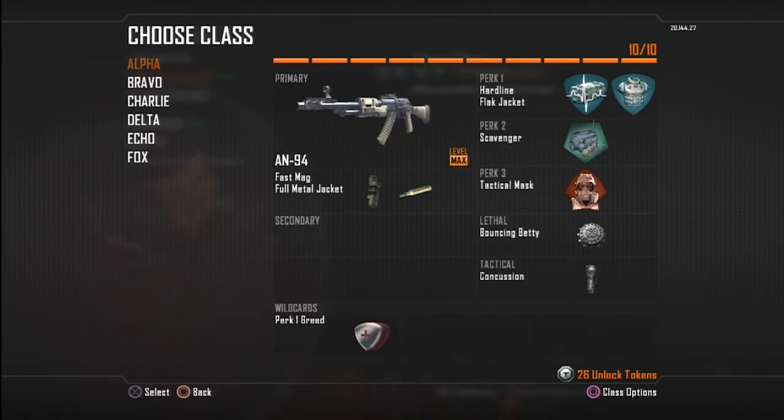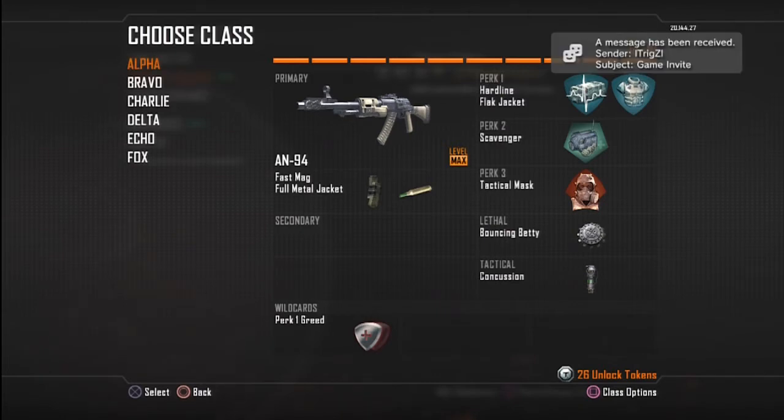The first one is the AN-94 — it's the last assault rifle you unlock. Don't pay attention too much to my perks and all that stuff because that really depends on what you like to run, but what I really suggest is running Flak Jacket and Tac Mask. It's kind of like the first Black Ops — really good. You'll see me running it on like every single class pretty much.